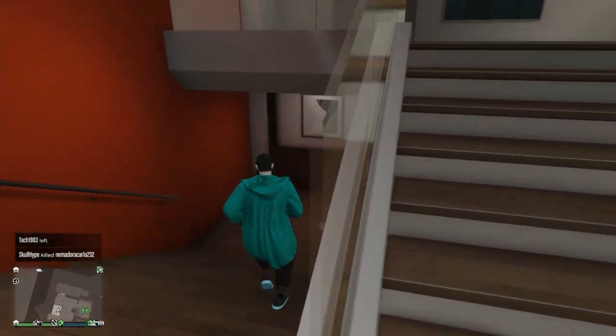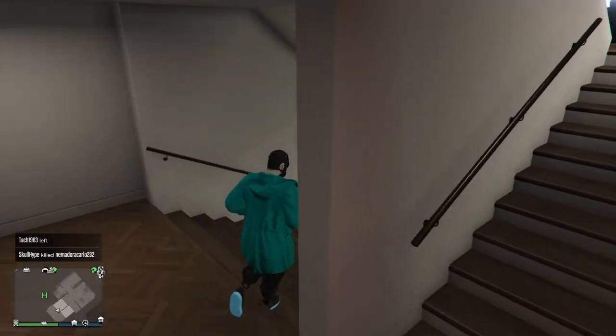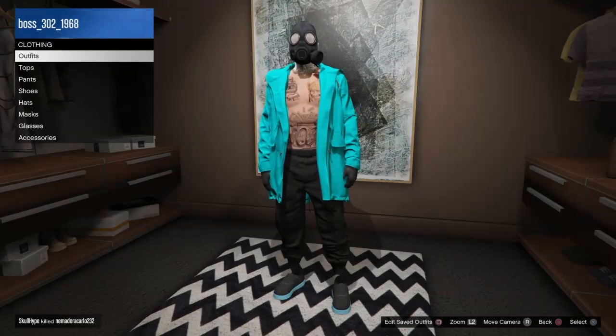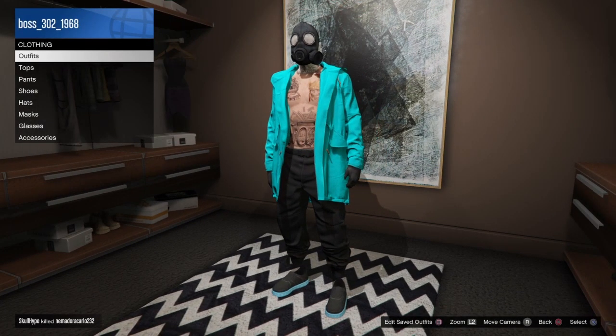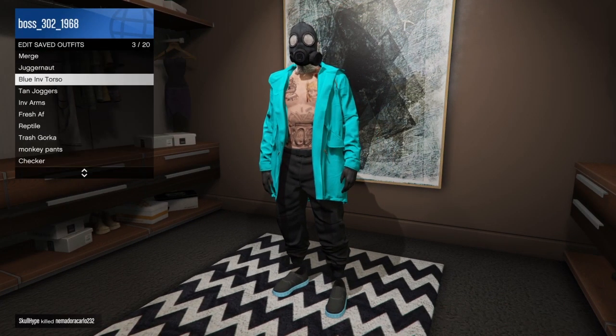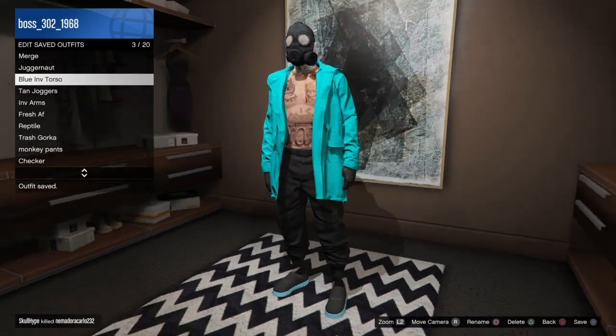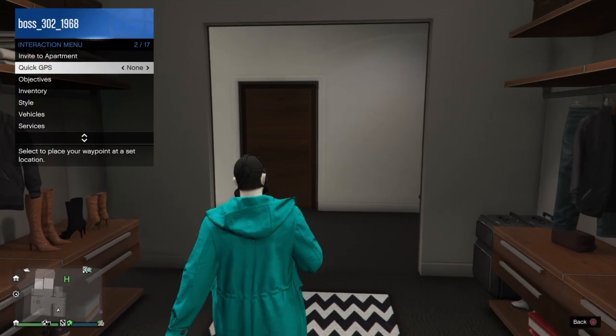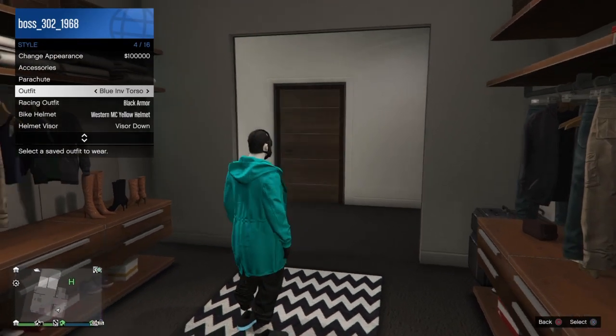Walk away and you should have the gas mask on. Go ahead and save it. Make sure you do this in the apartment because it does not work in the office for some reason. Save it as a blue invisible torso. Once saved, go to interaction menu, go to style, and click on your outfit twice.